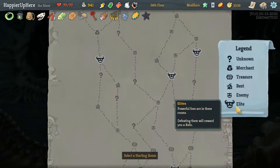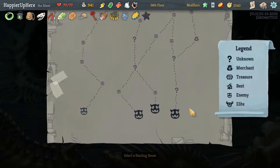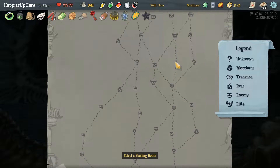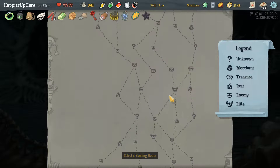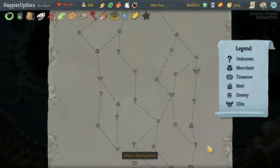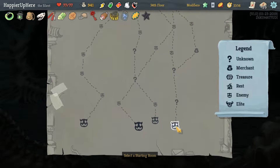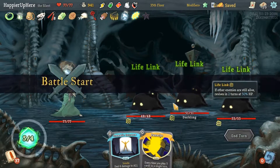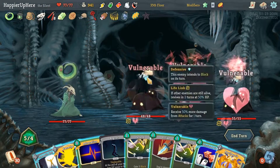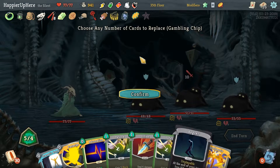Both elite paths are on the right, so we have to hit these two elites. Until that point we can do two question marks — that's good. Then two more question marks and a shop. We have a good amount of gold already. Let's get rid of some basic cards. We only have 10 incoming so I'm not too worried.